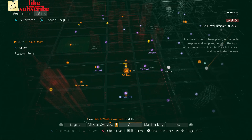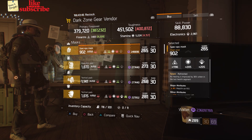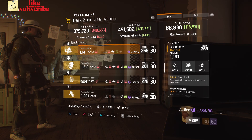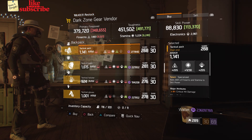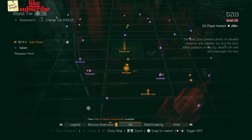For our next gear items, head over to the DZ2 Safe Room. The dark zone gear vendor has a Spec Ops Mask with the talent Refreshed, gear score of 265, armor 902, roll for firearms 1196, and the attributes are Health on Kill and Increased Kill XP. Also here we got a Tactical Pack with the talent Specialized, gear score of 268, armor 1141, roll for stamina 1230, and the attributes are Crit Damage and Disrupt Resistance.